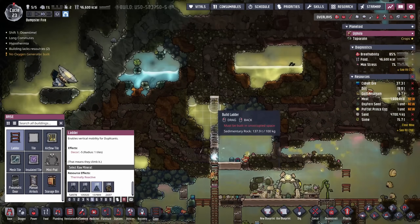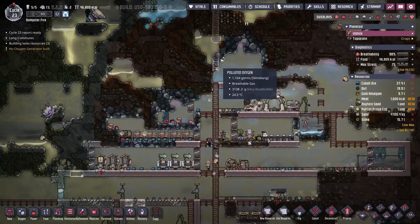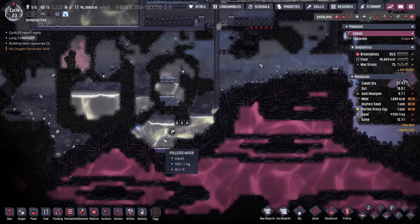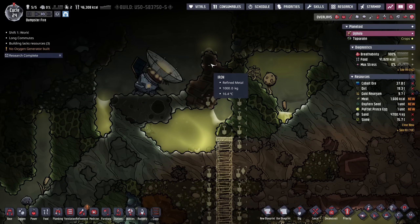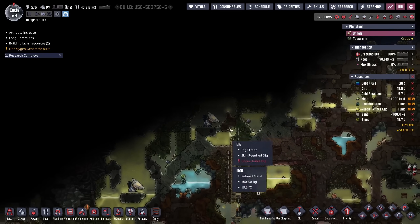Because this shaft only goes right down to the bottom, I'm putting all the excess polluted water here and we'll eventually pump it to our tank. Look at all this delicious refined iron ready for us. The radiation there is not too bad — I think we'll be fine to dig up to this point.